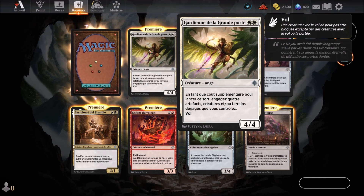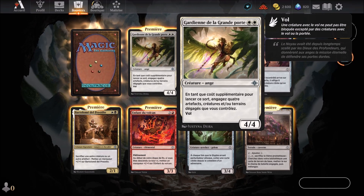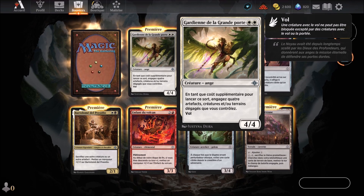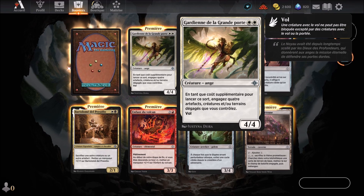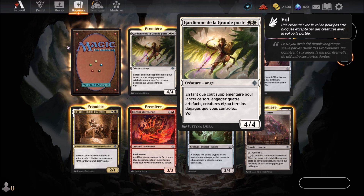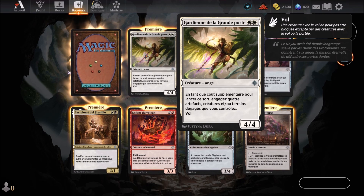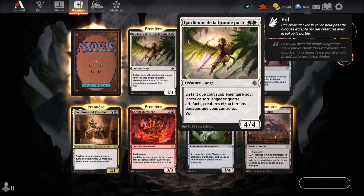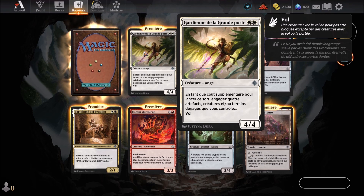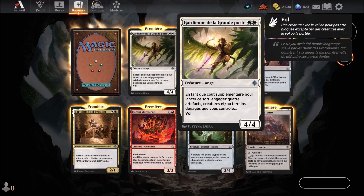On commence avec Guardian de la Grande Porte. Carte blanche qui arrive au deuxième round, créature Ange. En tant que coup supplémentaire pour lancer ce sort, engagez 4 artefacts, créatures et/ou terrains dégagés que vous contrôlez. Elle est équipée du vol, 4 en force et 4 en défense.